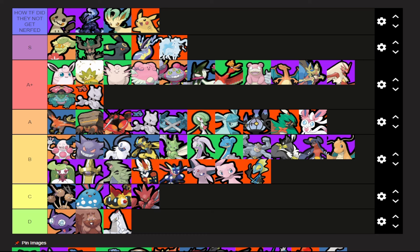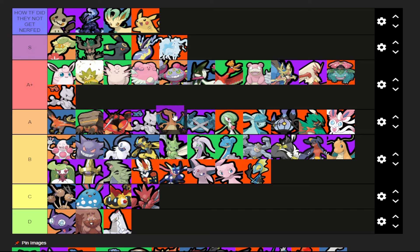They cut the damage ratio in half from 32% of attack to 16%, and the base damage from 10 to 5. So they really nerfed the basic attack a lot. The movement speed reduction from Fire Blast — who cares. I'm going to put Charizard in A tier. This is tentative though, it could still go up or even go down.